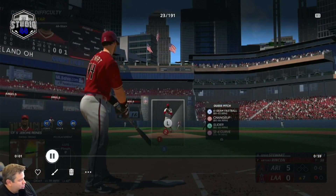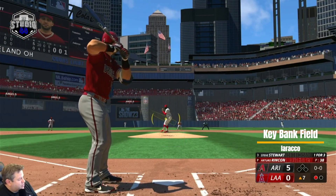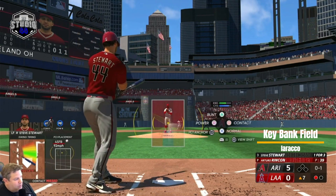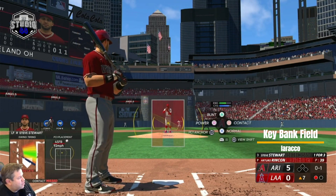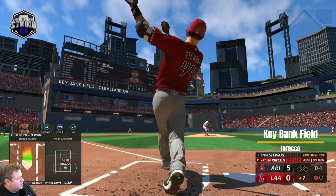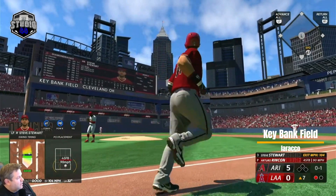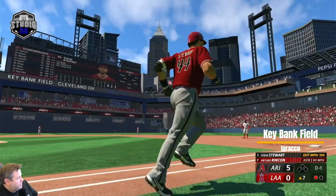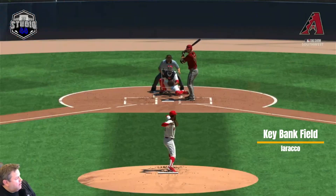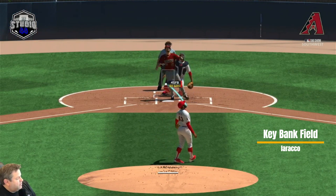This is Steve Stewart going yard in Key Bank Field, created by LaRocco - one of my favorite users. I found him on Reddit. I saw him post a new stadium and reached out to see if he'd check out Studio 44 and some of the showcasing I did of his stadiums. I hope he's okay with it - I've said nothing but kind things. They're fantastic stadiums. He hits that first deck above the big wall out there and goes down to get his 33rd of the year.